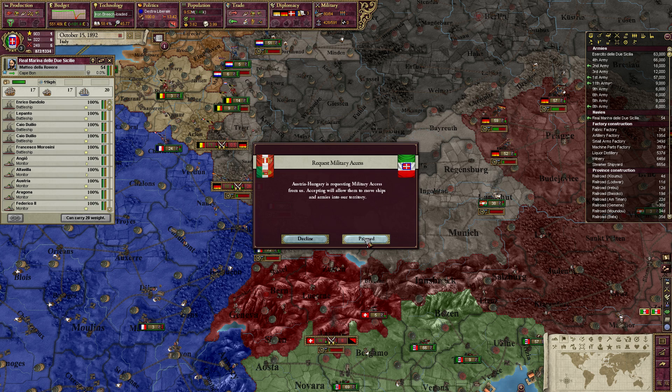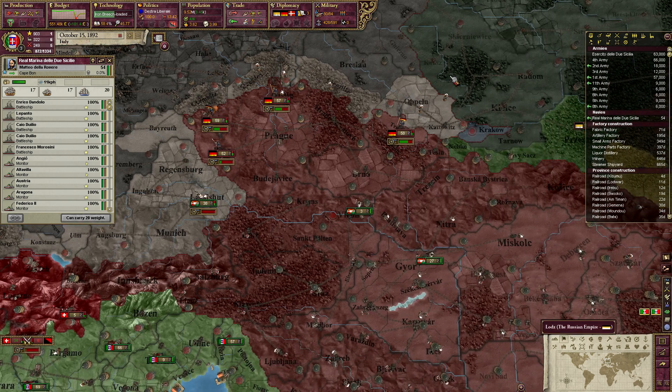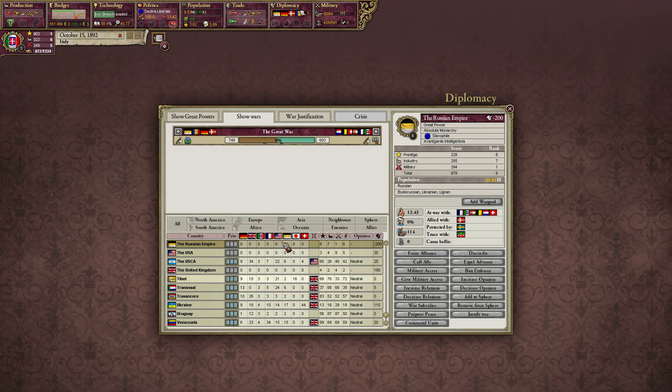Sure thing, you can now have military access. We are kind of in a war — war between the Russian Empire and Switzerland. Oh, Switzerland is the war leader, I guess maybe. We are at the highest, though.